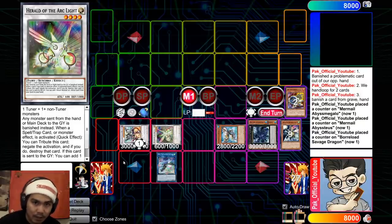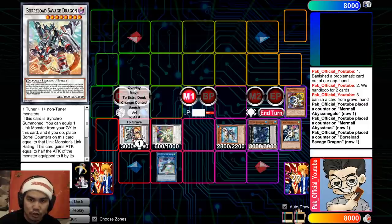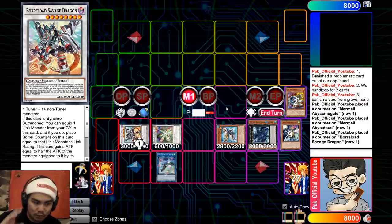I want to show you guys the simplest, most cookie-cutter combo to be the most consistent if you're still new to the deck. This deck doesn't even lose to Dark Ruler because you can activate True Kings of All Calamities in standby phase. And even if they were to chain Imperm, you just chain Savage. It's just impossible to beat this board. Without further ado, we're going to head into the deck profile.